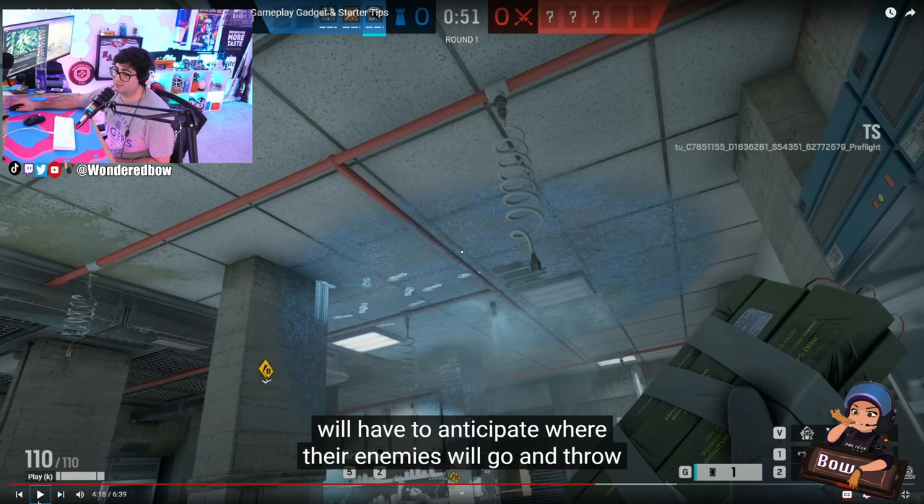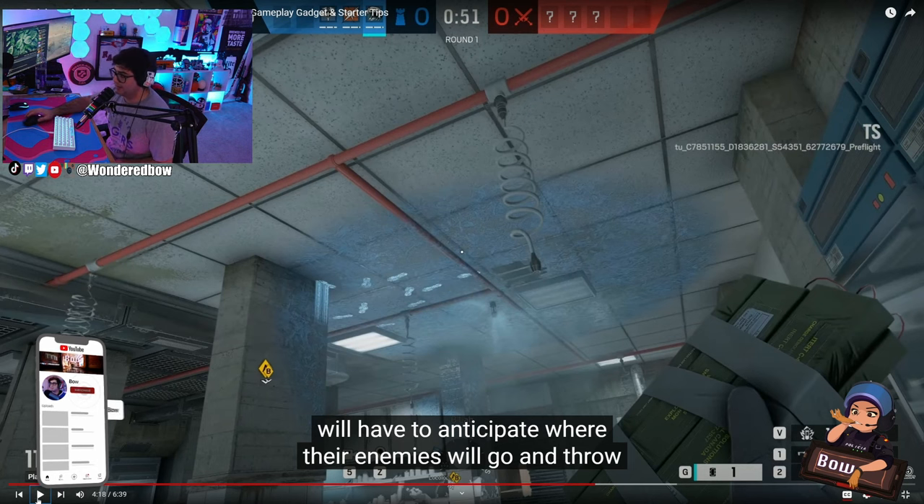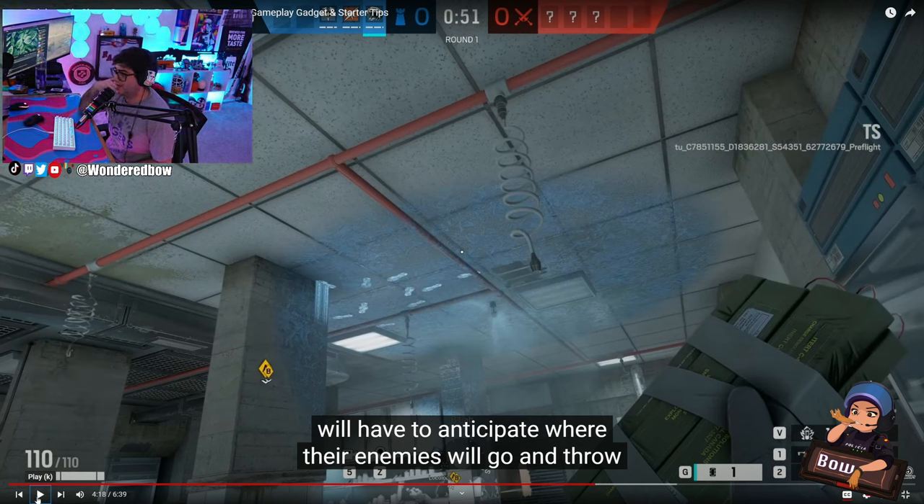It seems like Siege has a little bit of a foot fetish going on here. So we've got a Jackal-like mechanic but in an easier way to counter — you can see the footsteps but you can't throw C4 in there, which is good. I like that. It's only temporary until it unfreezes. I thought you were going to slip and slide, kind of like how in Fortnite you hit that ice trap and your feet get blocks of ice on them. That would be kind of interesting — snow skiing around the map.